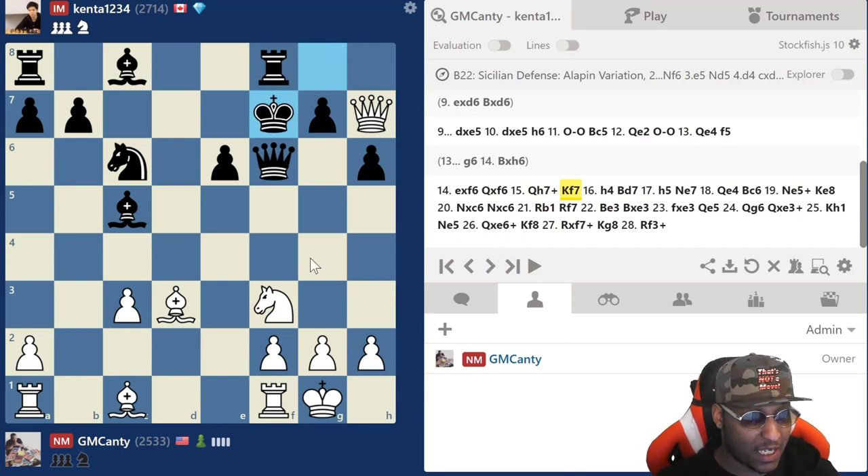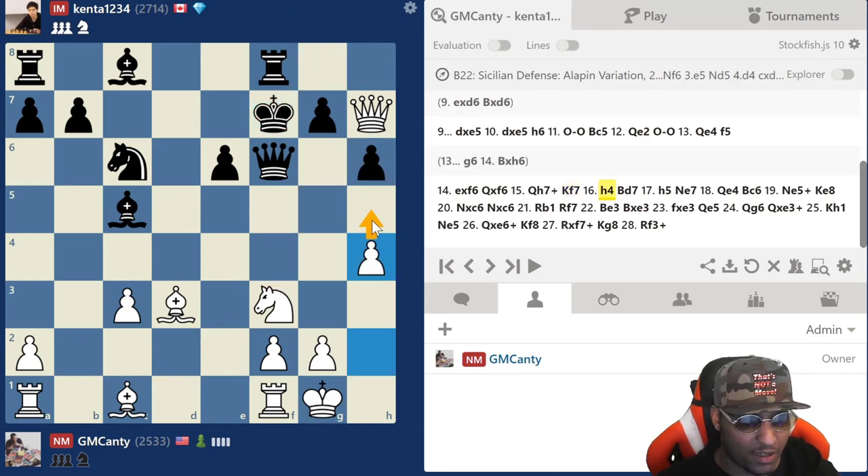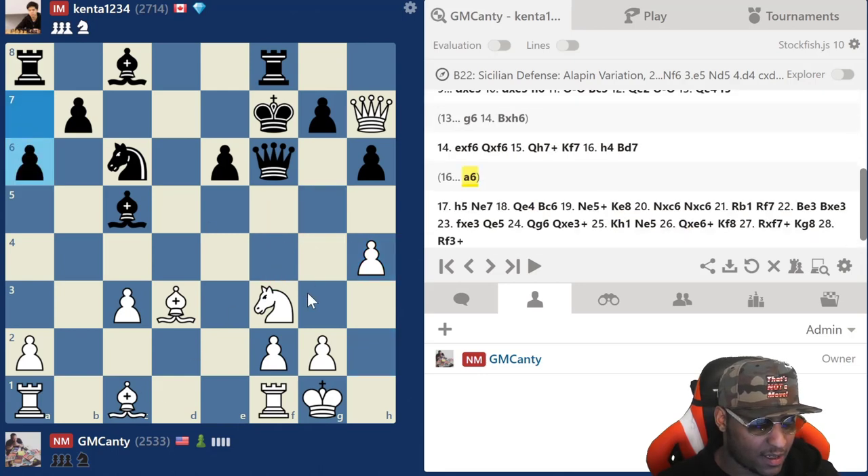There's no mate — king f7. The engine says bishop to e3 is the best move here; I didn't play that. Bishop g6 is just not a move yet. His plan is to play rook h8, so if I'm not careful I trap my queen. I was trying to get knight g5 in but this pawn is doing a great job stopping it. So I played h4.